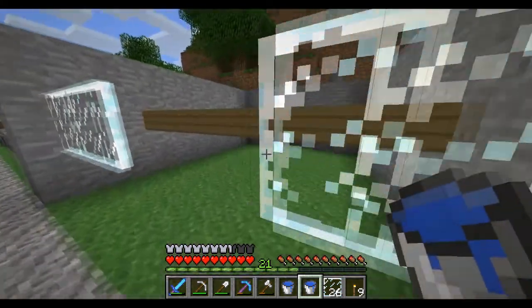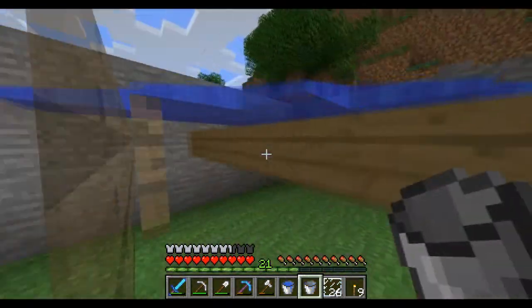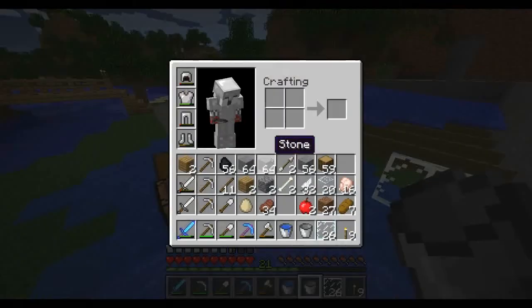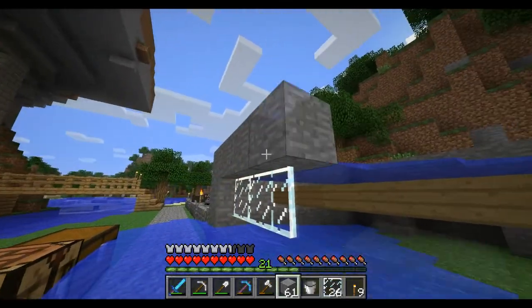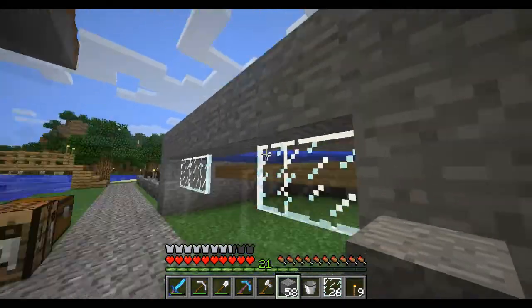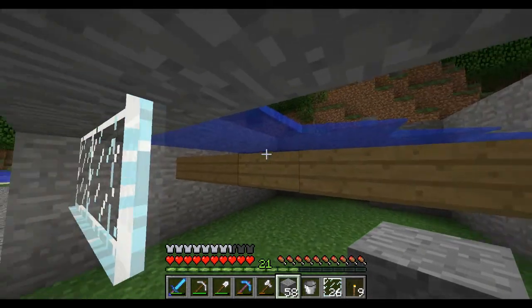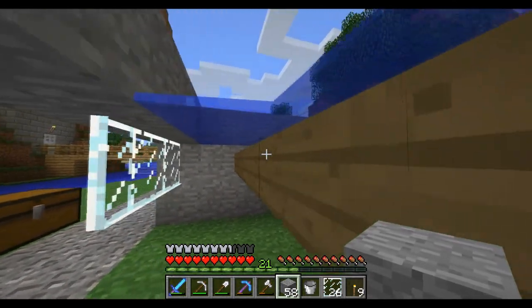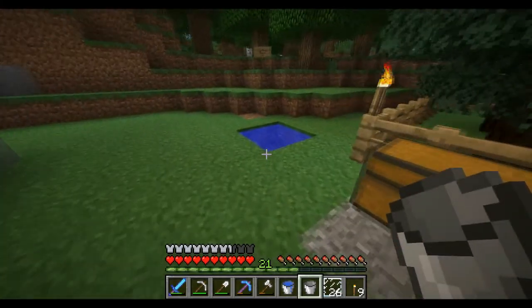I've got an infinite water supply up there. What I'm going to do is put water there — this shouldn't flow out, but I've got to do something. You do need to put stone above it to stop the water coming out. If you look at the way the signs work, the signs don't let the water flow down. They actually stop the water because it acts as a block, which is funny enough. So you can actually use it to your advantage. I've got some water down — let's get some more.